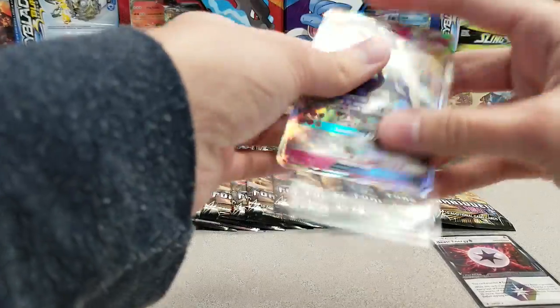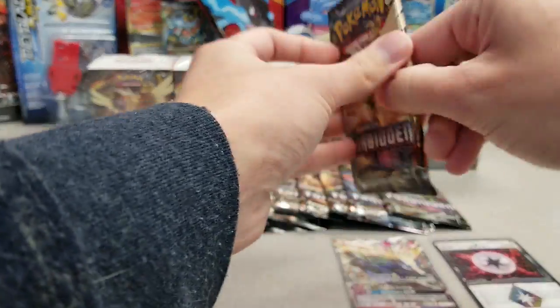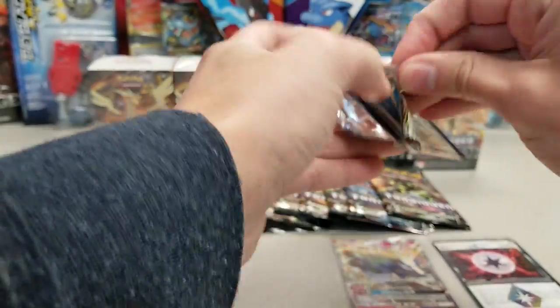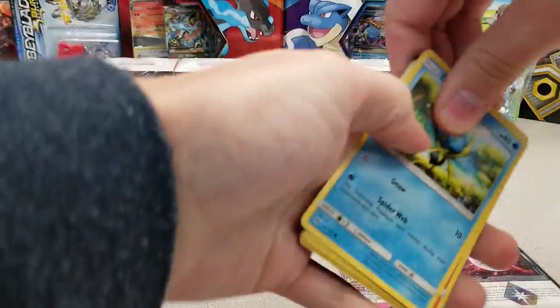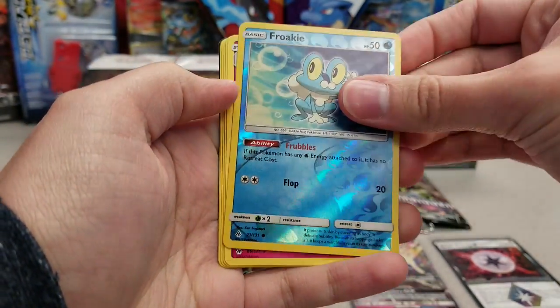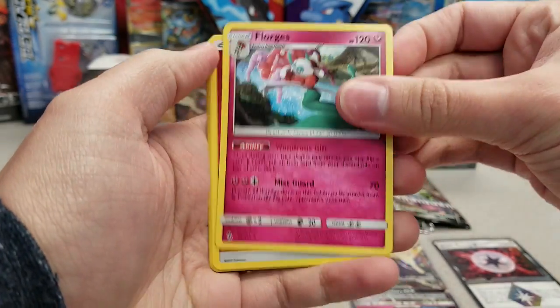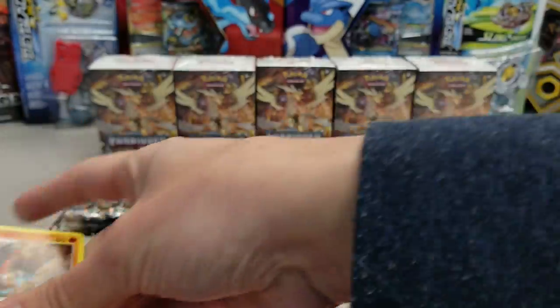Get these shiny boys in some sleeves, and continue right along. Always like that first pack magic. I like magic in any packs, for that matter. Skiddo, Noibat, Froak Universe, and a gorgeous Florgis. Oh, isn't she gorgeous? So very, very gorgeous.